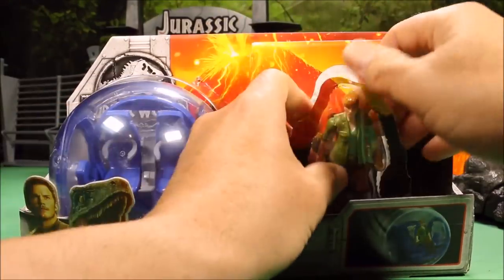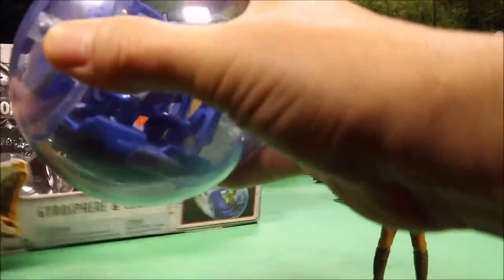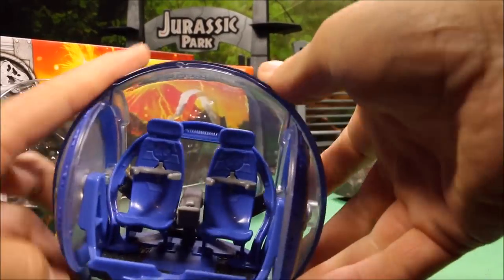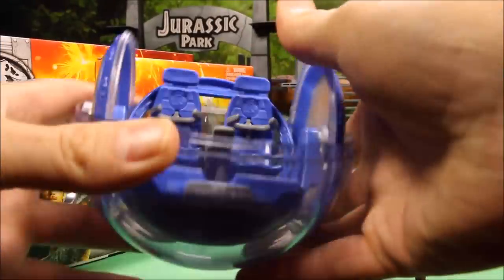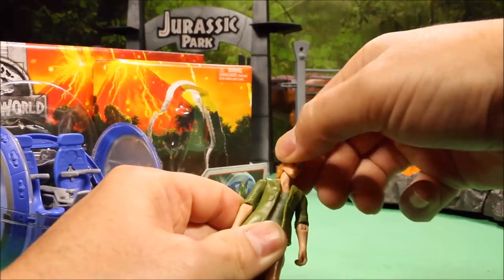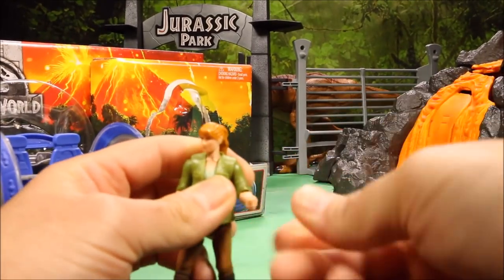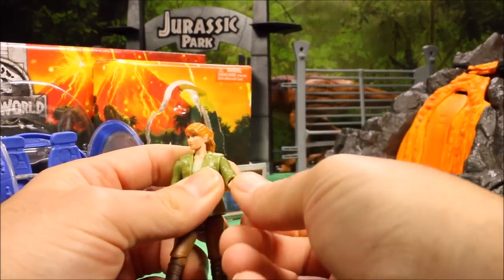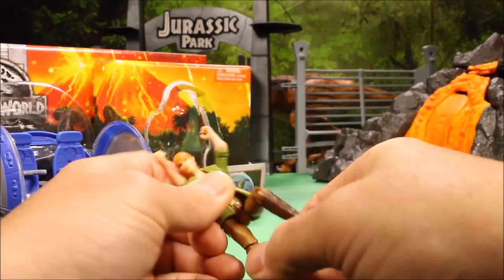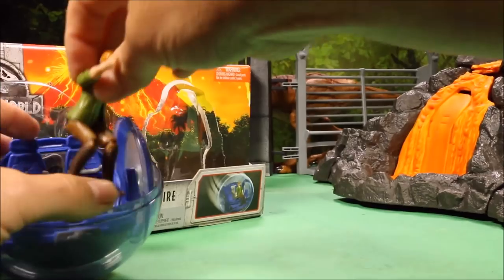So let's check these out. You have a Claire figure and the Gyrosphere. The Gyrosphere is awesome — it does rotate along with the ball so it is always upright. Claire's head will turn and go up and down 360 degrees. Her elbow bends, turns 360 degrees, and she is very accurate looking. Her knees bend and she could sit, so she will fit into the Gyrosphere quite nicely.